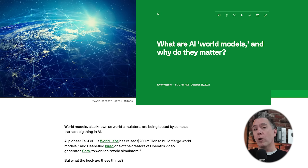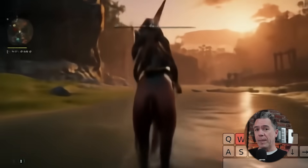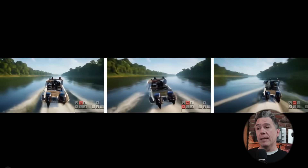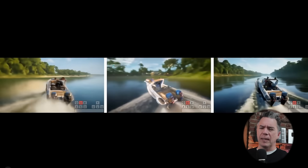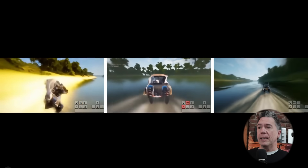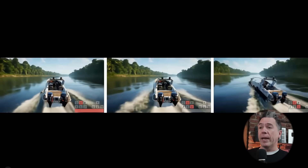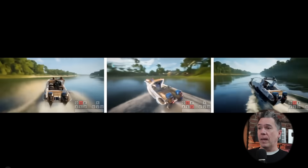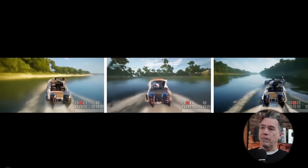The big breakthrough with Genie 2 is that it is much more of a world model than the AI Doom project was. Baked in, it has a much larger generalization sense of the world, meaning it can infer ideas about an environment and even understand concepts like jumping, walking, swimming, or smashing into a wall at 150 miles an hour.